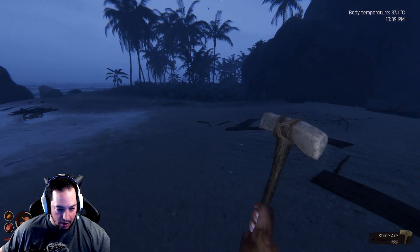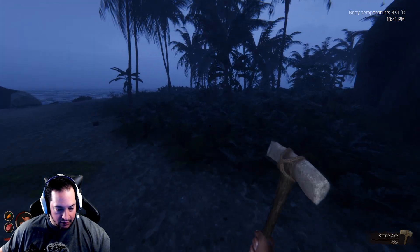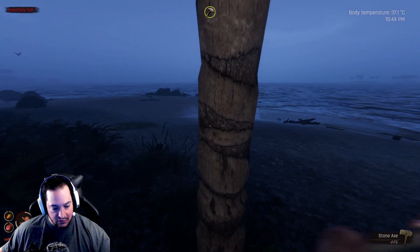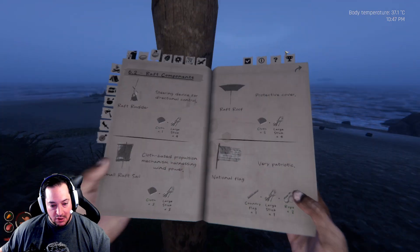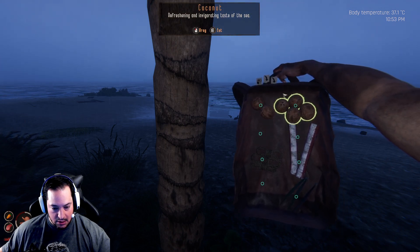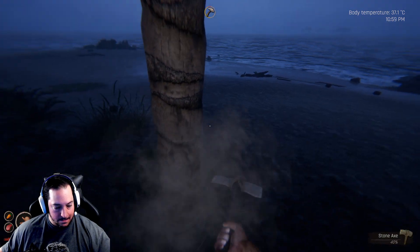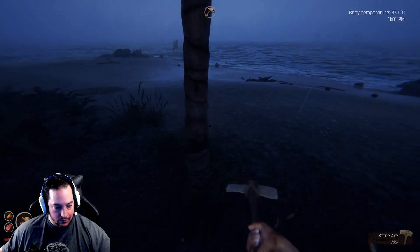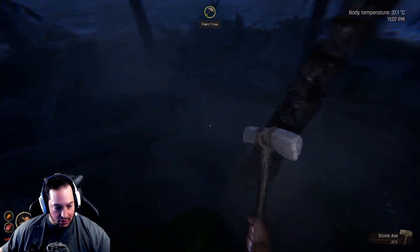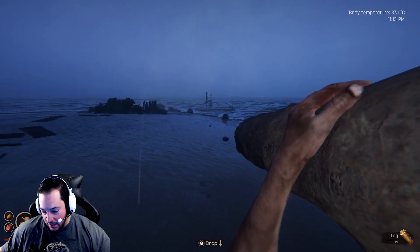We need one more log, but it's fine — we need to carry string and some sticks and stone shards so we can always make an axe. Let's go ahead and eat. It is raining now, so that's good. Looks like our food's staying pretty good too. I'll grab this coconut and one more of these, and we're good to go. We're going to go ahead and save it and get off.